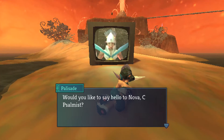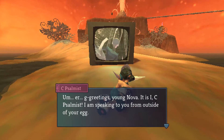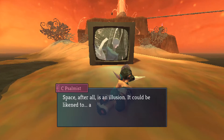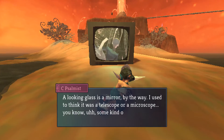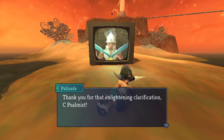'Would you like to say hello to Nova, Seep Selmist?' 'Greetings, young Nova. It is I, Seep Selmist. I'm speaking to you from outside of your egg. Space, after all, is an illusion — it could be likened to a looking glass. A looking glass is a mirror, by the way. I used to think it was a telescope or a microscope, some kind of tube-shaped object.' 'Thank you for that enlightening clarification, Seep Selmist.'